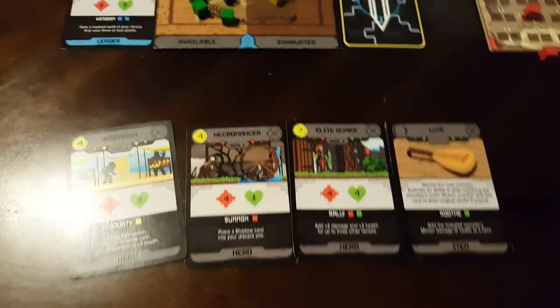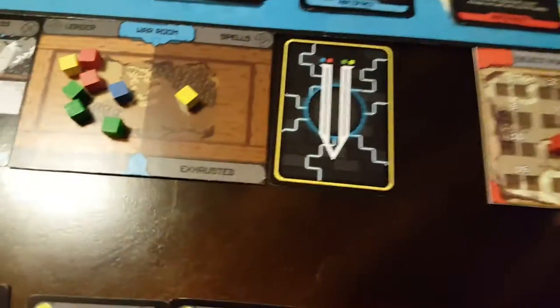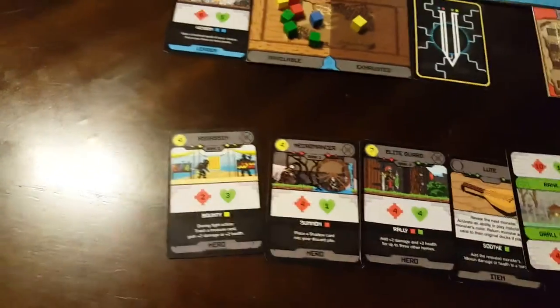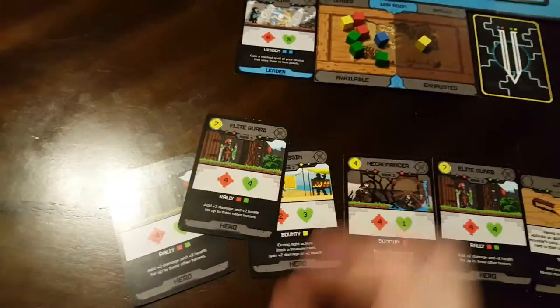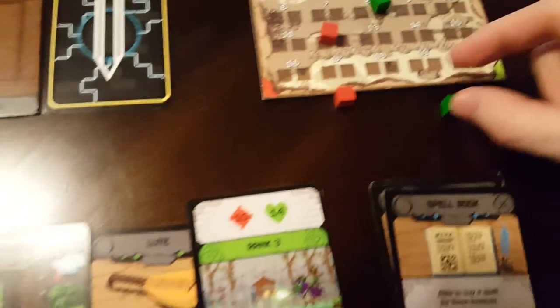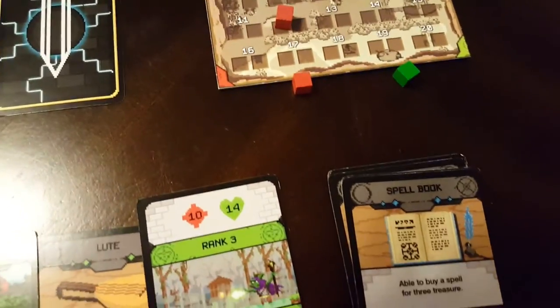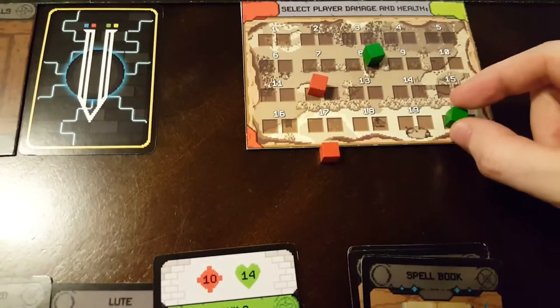If a player were to play a whole bunch of stuff — play the loot card and bring out this monster to then activate the elite guard and start boosting up these things and drawing more cards — you start getting into the 20s. The way I have that set up is it'll just come with 2 extra, so you could say, let's say you had the number 22 and 26, you just put it on 20.